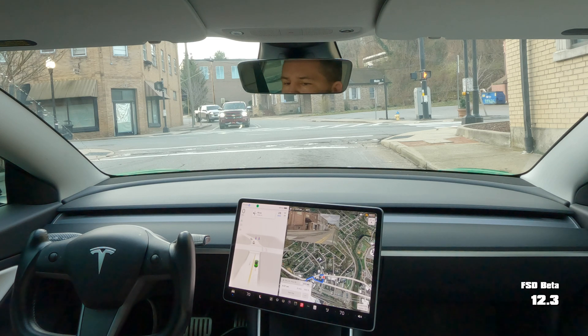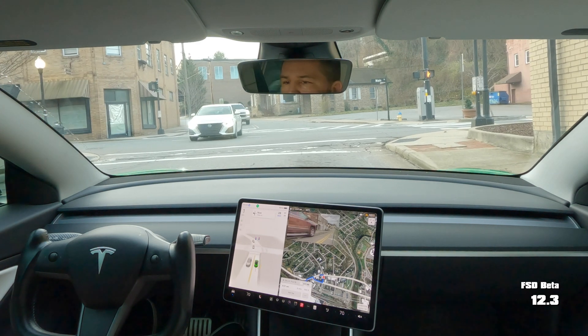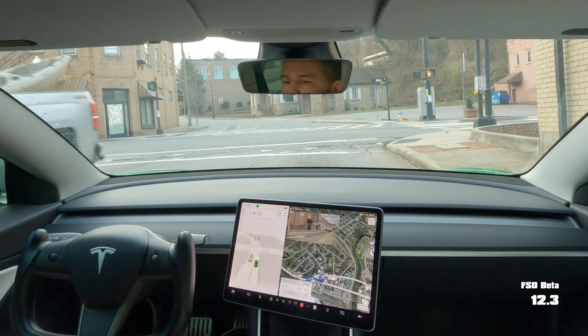It keeps letting off the brake a little bit, wiggling forward. Not sure what that was about. It did do a good job though — it stopped back at the line. The stop line is actually back quite a bit from the crosswalk, because people making a left turn onto this road don't have enough room, so they put the stop line back quite a bit.